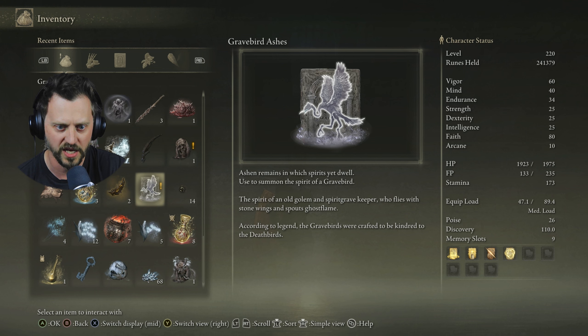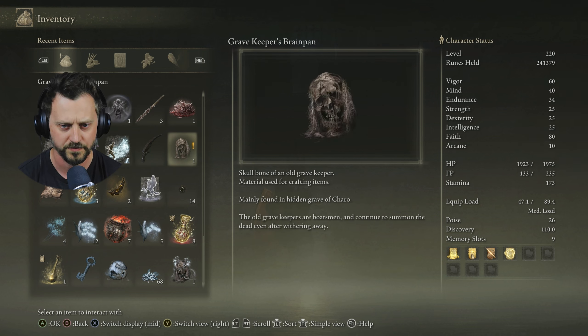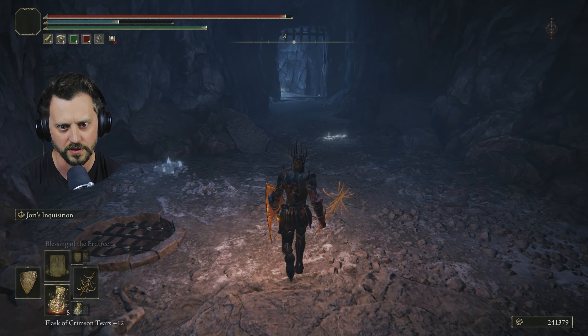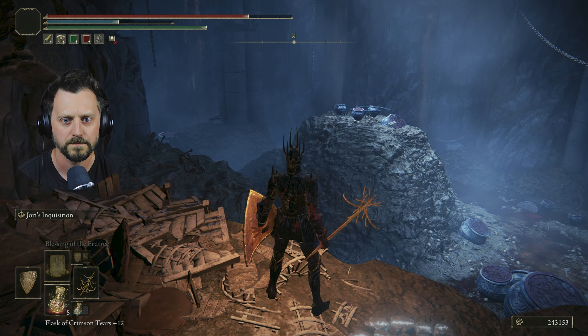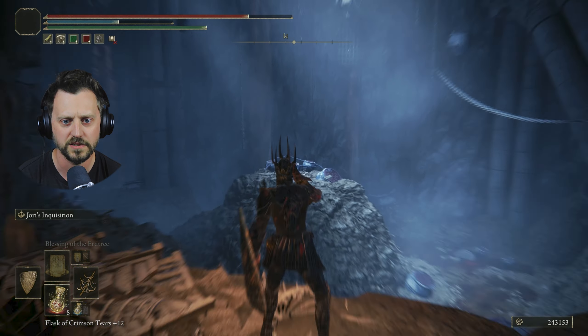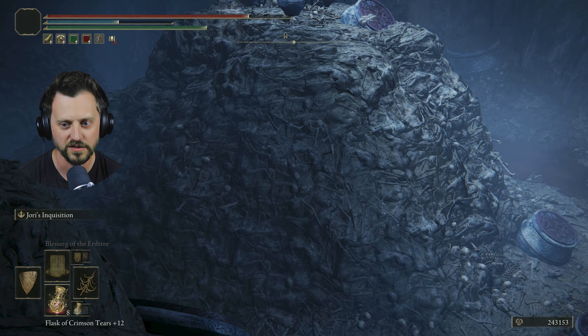I can create a Heavy Rancor Pot now — cool. Grave Bird Ashes — the spirit of an old golem and great spirit Grave Keeper who flies with stone wings and spouts ghost flame. According to legend, the Grave Birds were crafted to be kindred to the Death Bird. Grave Keeper's Brain Pan — mainly found in the hidden grave of Charo, the old Grave Keepers are boatsmen and continue to summon the dead even after they wither away. They're just dancing on a pile of bodies — a big pile of bodies.